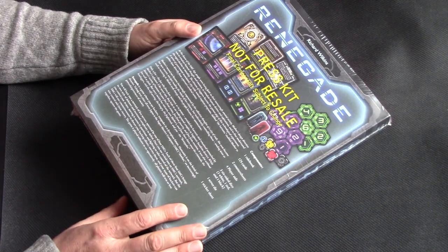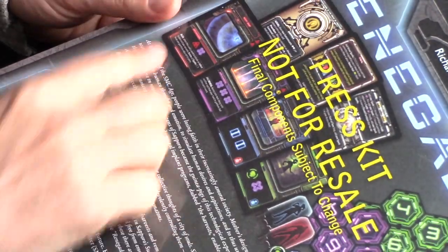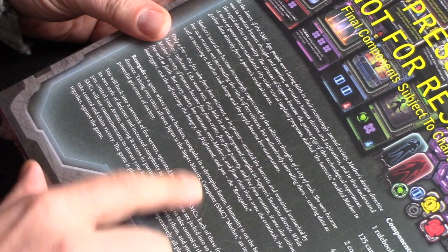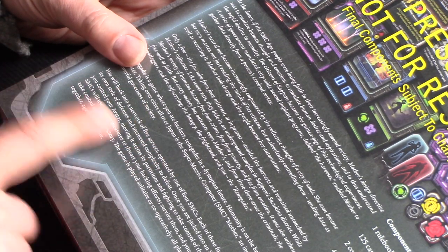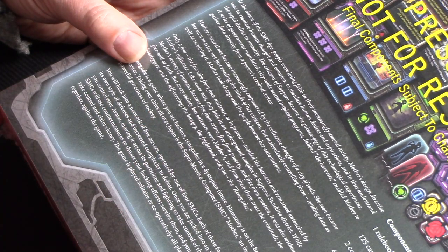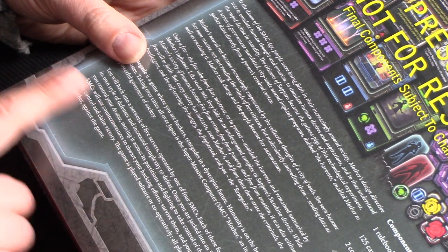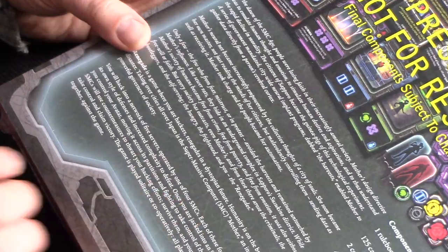There's going to be stretch goals on the Kickstarter and extra components in the final game, hopefully if it funds and hits those stretch goals. Here we go — this is just a sample of what the back of the box might look like. It says Renegade is a game where you are hackers — renegades in a dystopian future. Humanity is on the brink of disaster as a supermassive computer takes over cities all over Japan.